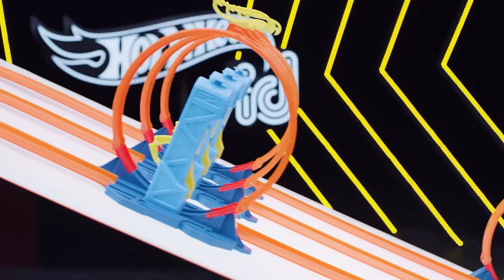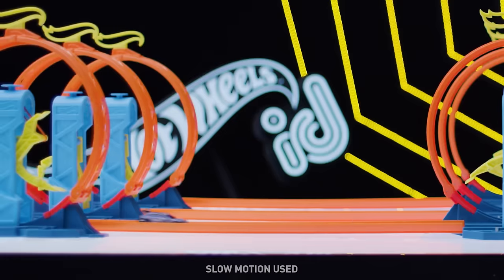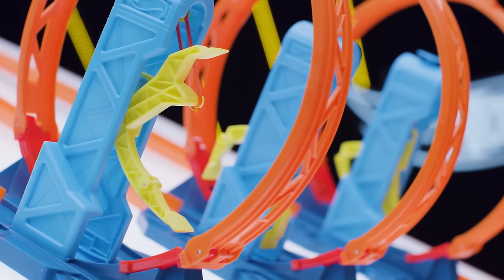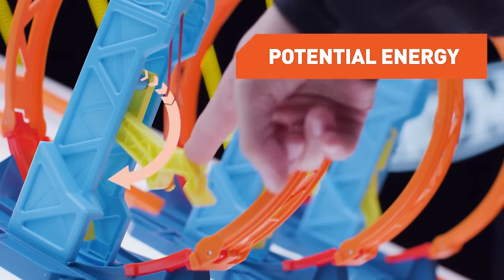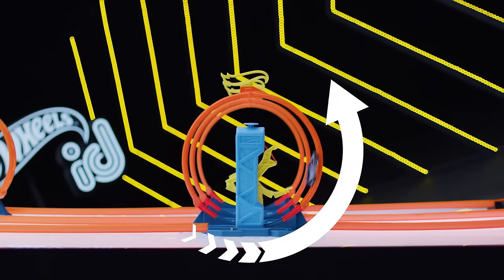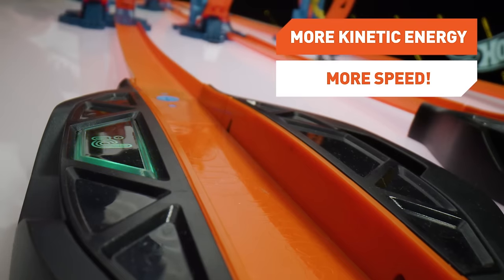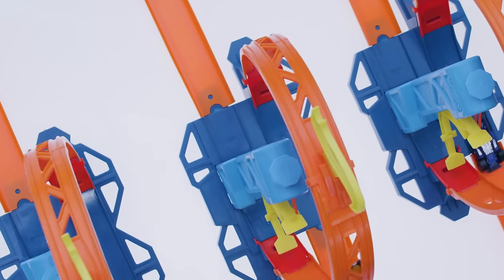It's round two and the top speed ramp is bigger and more difficult than ever. The cars now stunt through loops before clocking their scale speed through the race portal. Each loop kicker is loaded with potential energy that gets transferred to kinetic energy when the cars trigger the kicker. More kinetic energy equals more speed, and that's what it'll take to win the top speed tournament.